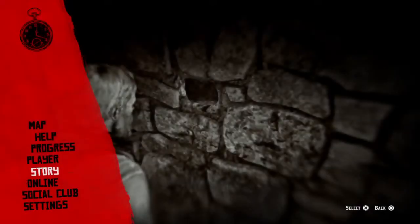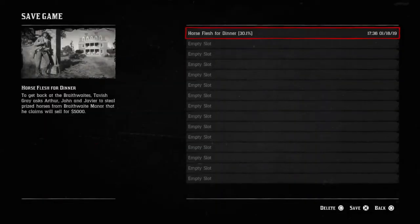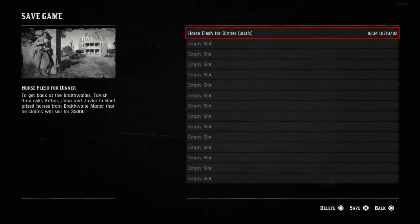Then you go to story — sorry, I just lost track. And you go to save game. You can save it everywhere, any place. You can override it. I'm just going to override it — yes, let's override this. I'm going to save it.